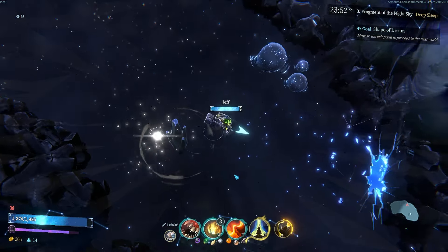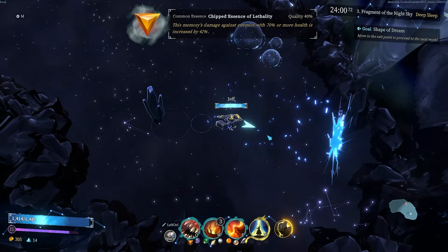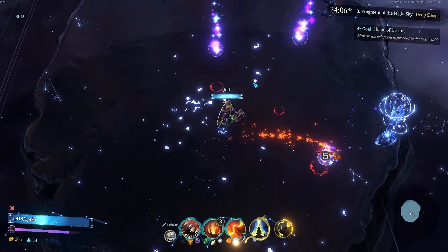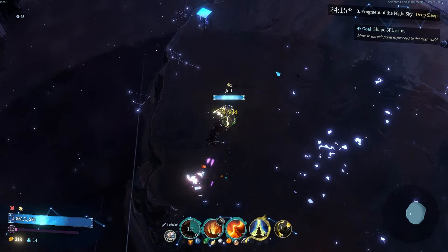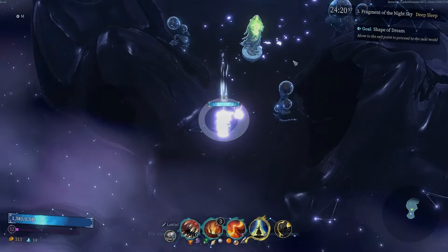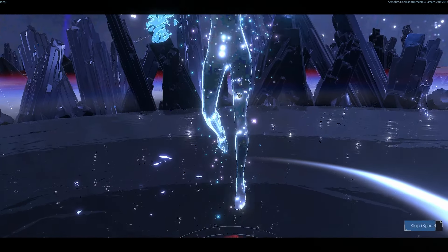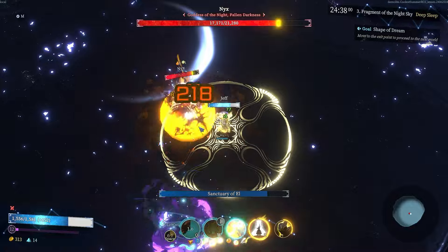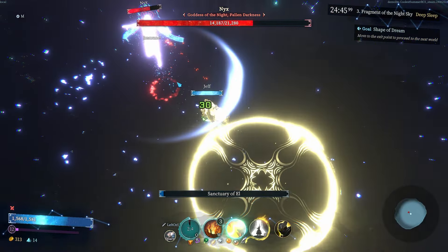I'm just gonna make sure we're strong enough to take on this final boss here. Increase damage against high health enemies — sure. Go to the literal last place we can before the boss. Not a whole lot there but that's okay. We are full health so that shrine does nothing for us, and we continue on to fight Nix. We got an immediate phase transition so that's pretty good.